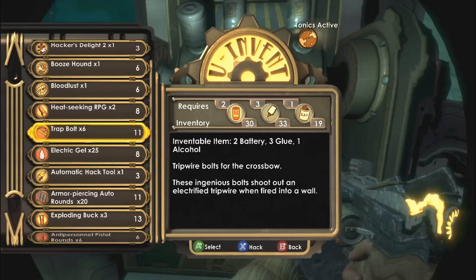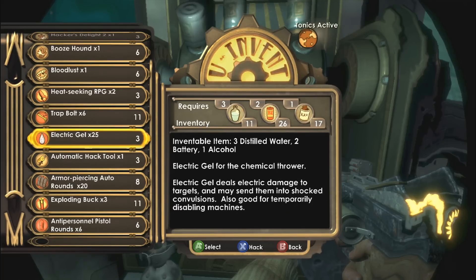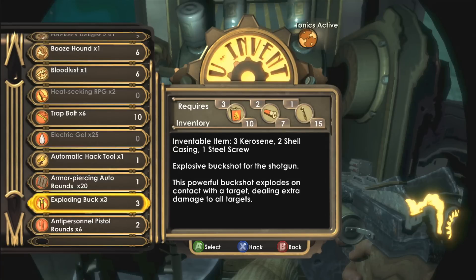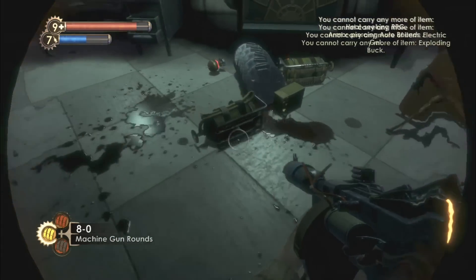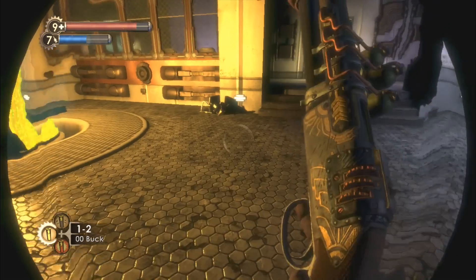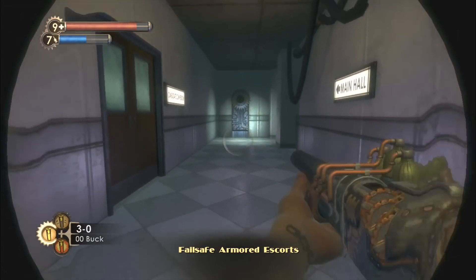Armor piercing auto rounds - we're not really going to kill any more Big Daddies, I don't think. Heat-seeking RPGs - those could come in handy. Let's get those. Some trap bolts. No. Electric gel, and electric gel is actually really, really potent. Grab a bunch of this stuff and a bunch of electric buck. I think we're good. That's one of the things that I've been doing wrong - I haven't really been using these to stock up on ammo, and that is dumb. We'll just use the shotgun for now. Now we need to find our way back to the library. I'm not really sure how to get back there. I think it was back this way, though. To the main hall.